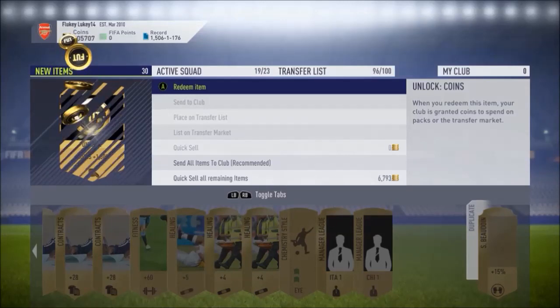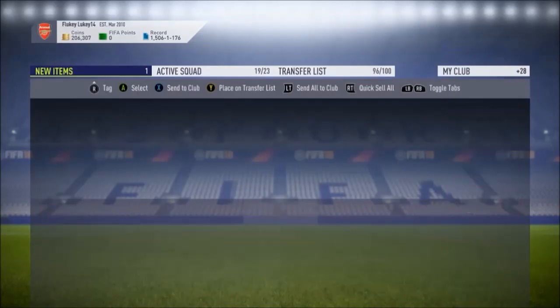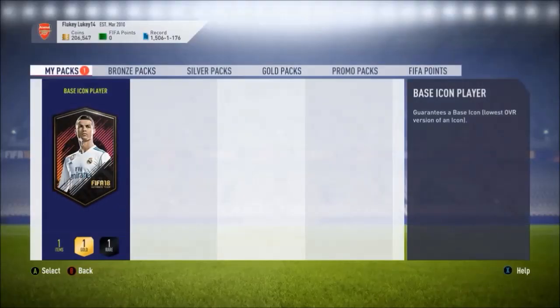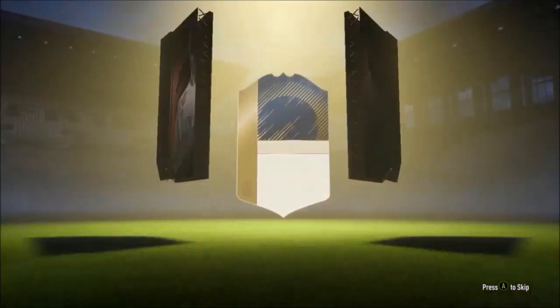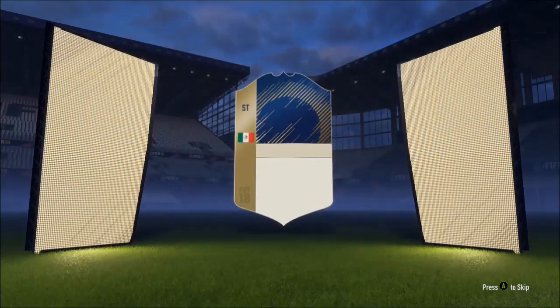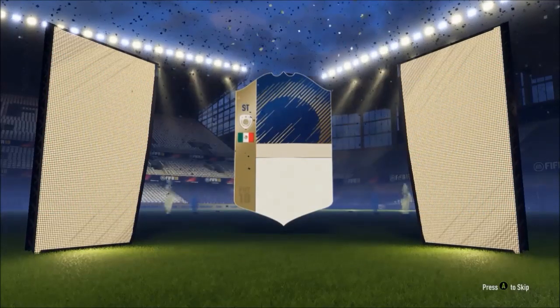1,500 coins as well — send them all into the club and discard. Now we get into the pack that everybody cares about. Come on, please be somebody good. I've been absolutely shafted in my last two icons, please give me someone good. As you can see I haven't got many coins and I haven't got a great team compared to somebody with my record, so I could do with a good usable player.